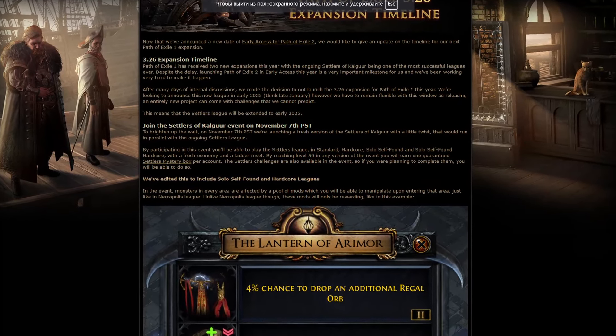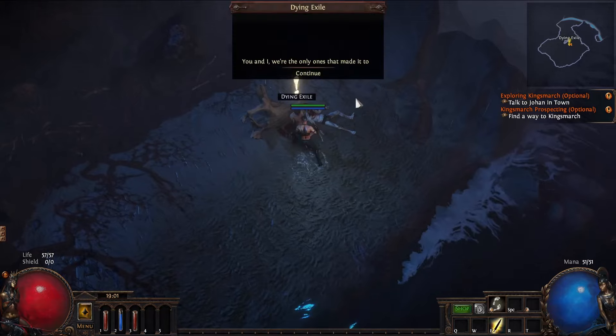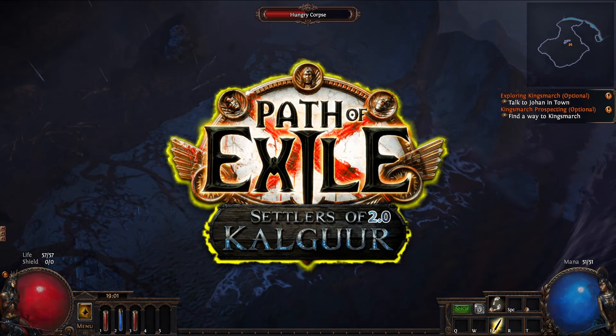Hello Exile. As you know, there's a new league coming soon, or maybe a returning one, or an event. In short, it's version 3.25 part 2.